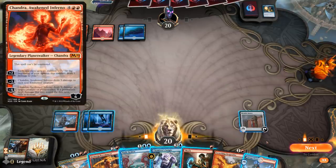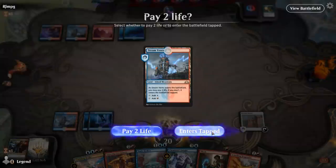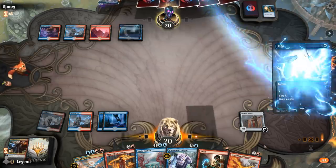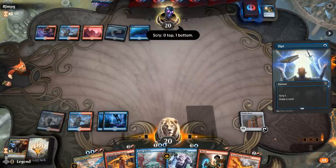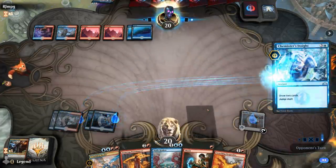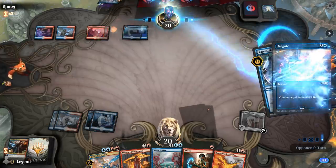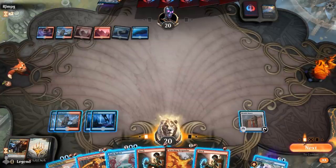Maybe they've got Chandra as their top end. We could play Crackling Drake, or play a tapland and Chemister's Insight end of turn — that seems better when the opponent has open mana even though they can spend theirs on Chemister's as well. Just want to hit our land drops and pick our spot to resolve a threat. Negate counters the Insights.